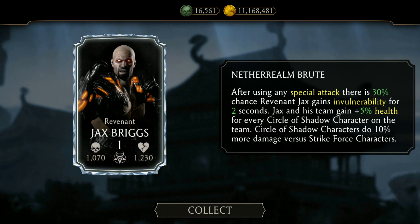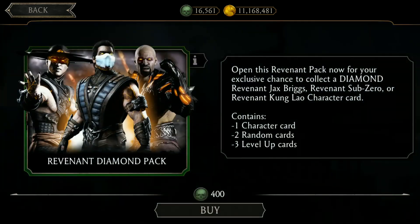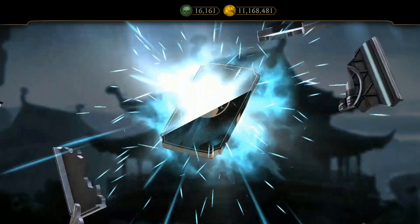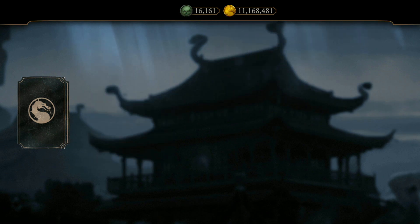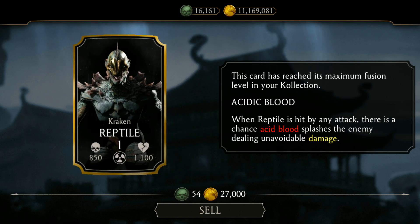I spoke too soon — the same scenario happened. I got a Ravenin Jacks Briggs after spending almost 9,000 souls. Yes guys, that's terrible. Here is a brand new ambassador of a gold challenger card — a Kraken Reptile.